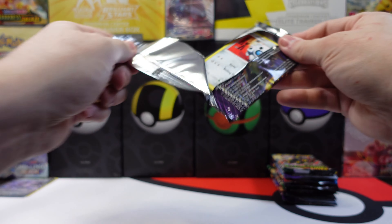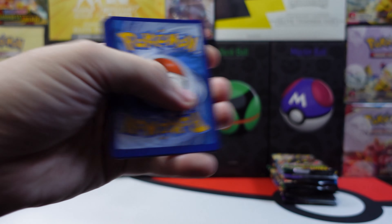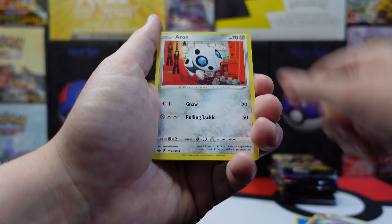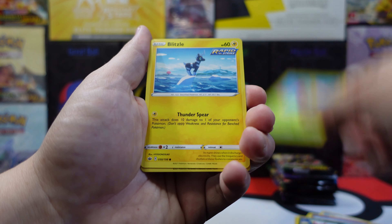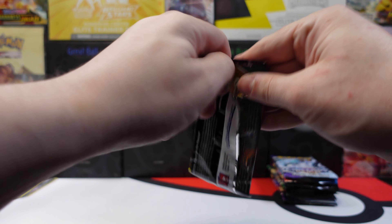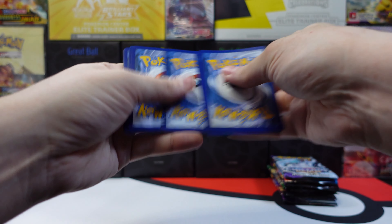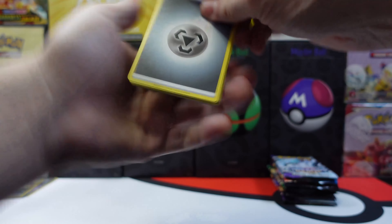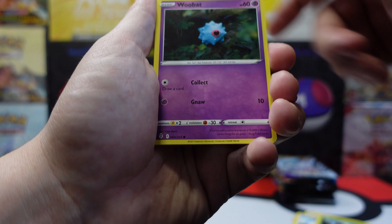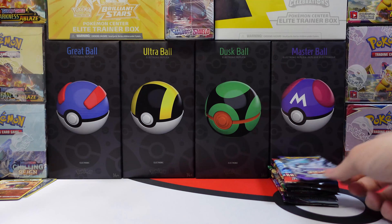Second pack. Reverse holo and an unholo rare — Evolving Skies. In the Flareon box that I opened up last week, I actually pulled a shiny gold plasma, which is pretty cool. It was the first pack I actually opened. Reverse holo and unholo rare. Next pack.